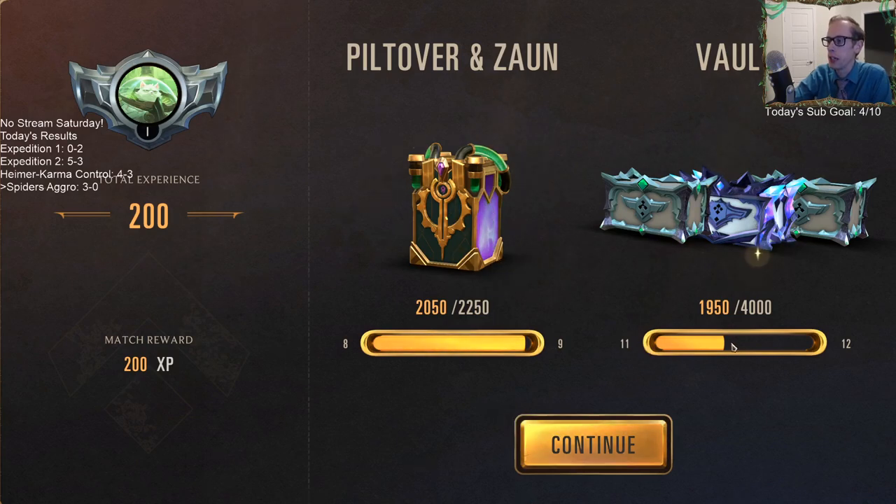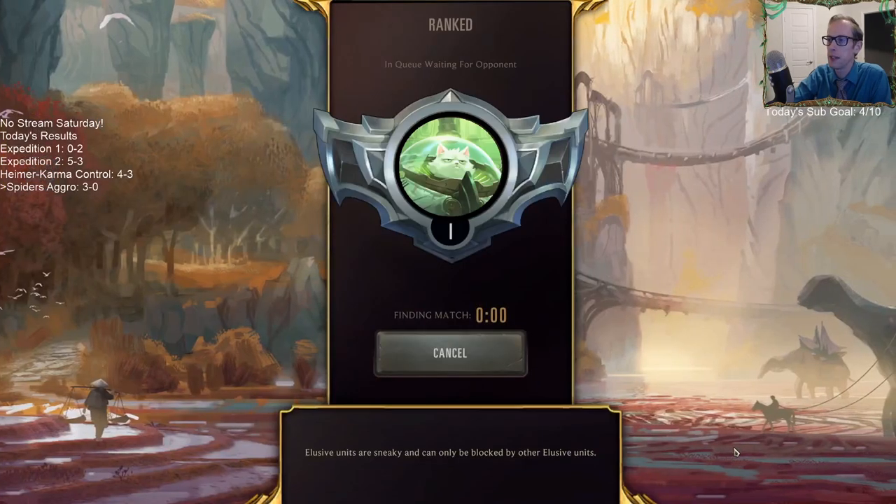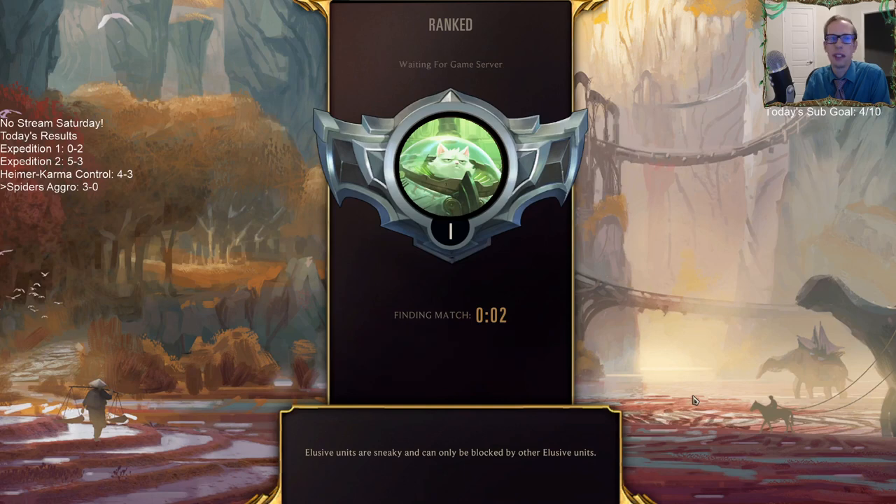As you can see, my vault's already at level 11. Tuesday was two days ago, so there's three days of playing, and 13 is as high as you can get. I've been playing like seven hours a day for those three days. You just open the vault as soon as you can, and then the next week — Tuesday to Tuesday — try to get it to like level 10 to get the free expedition token.